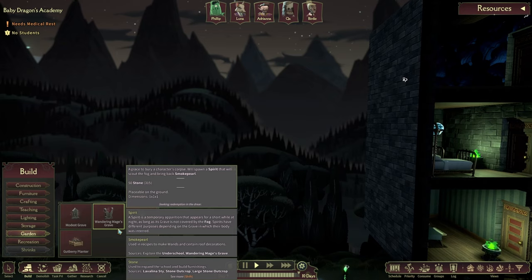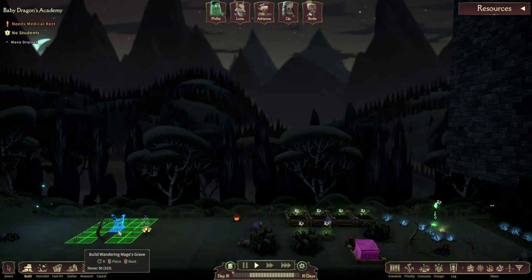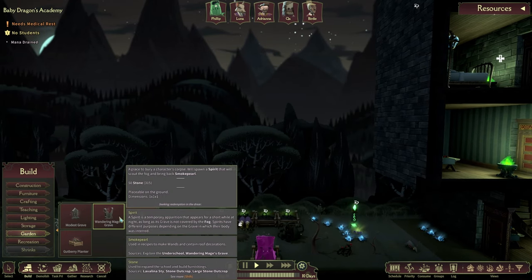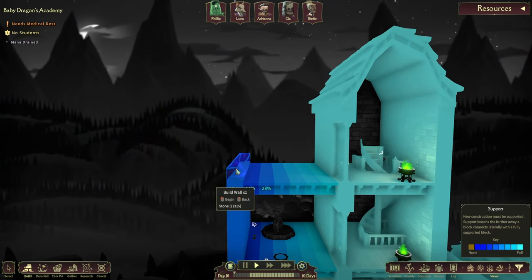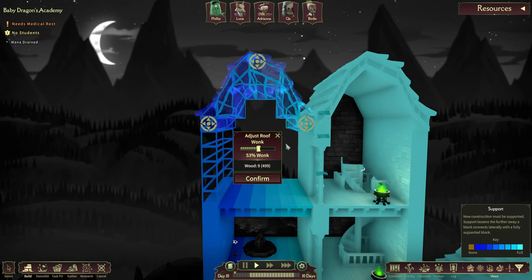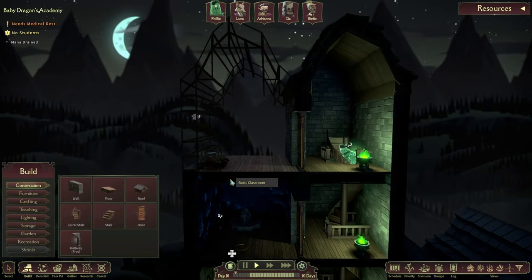I guess it is time. Let's have a look at what we can do in the garden — Wandering Mage's Grave. Oh, this is one of those things where if someone was to perish, they could go and they would be buried, hopefully around here. We don't need this just yet. A place to bury a character's corpse will spawn a spirit that will scout the fog and bring back smoke barrels — that's the one. This one doesn't spawn a spirit. Anyways, let's construct this up over here — it's just a quick roof over the head as well.